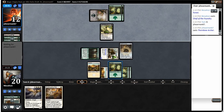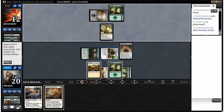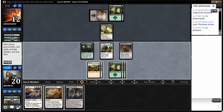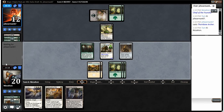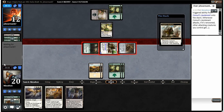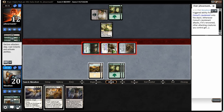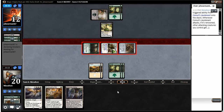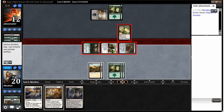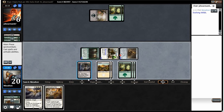It doesn't look like he's going to tap out. But all our guys are going to get plus one, plus one when we swing. Alright, we can get the third Plains we want now. So let's swing with everyone. I'm guessing he's going to chump block here, but he's definitely in a bad place. We'll play the Evolving Wilds and end our turn.